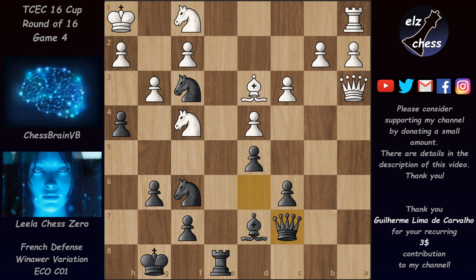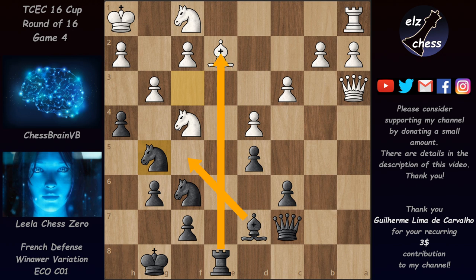We have Be2 attacking the knight, but now after Ng5 Leela would already be threatening nasty ideas involving Bf5, removing the bishop, and after the knight recaptures, Be4+ — together with the knight, black would be threatening mate. Chessbrain played c4, but this is another move Leela criticizes.